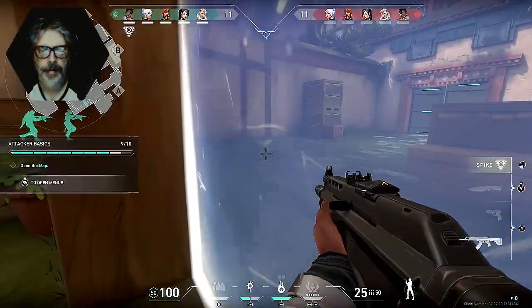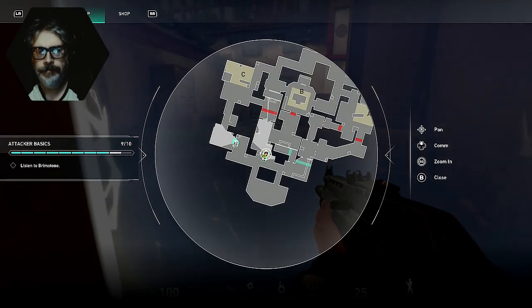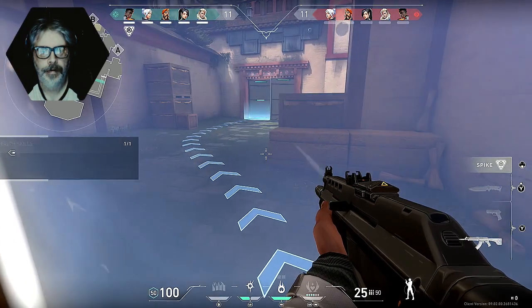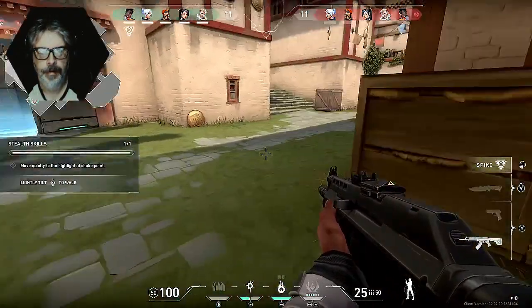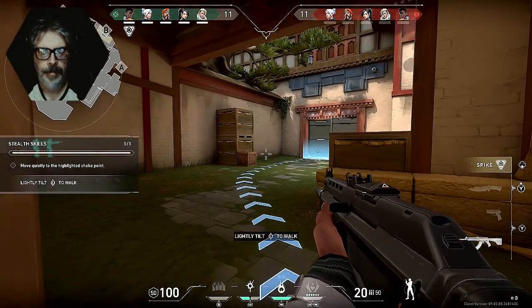Time for the plan — open your map. This map has three sites we can hit: A, B, and C. Phoenix, you take the spike on this path to C site and plant. Sage and I will stick with you. Jet and Sova, you two go C long. Got it — yes commander. Now the enemy's listening for us so keep quiet, let's sneak to the choke point.